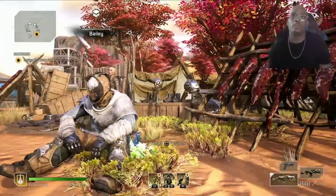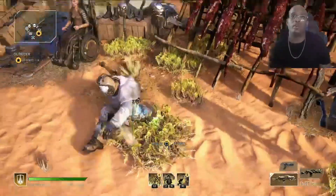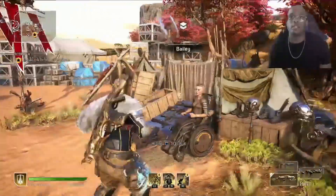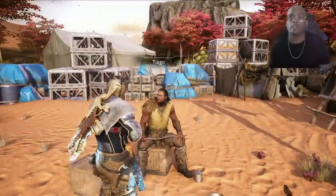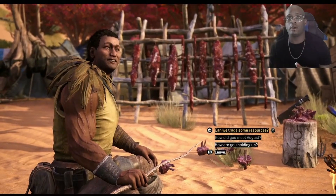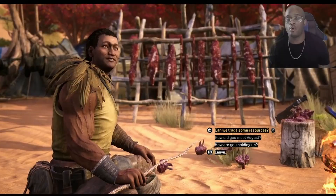So this is one of the vendors, Bailey — the girl in the wheelchair. She wants to sell titanium. But let me show you what I normally do every time I do expeditions. I try my best to clear out some of my drop pod resources so I can get more, so I won't be doing my expedition for nothing.